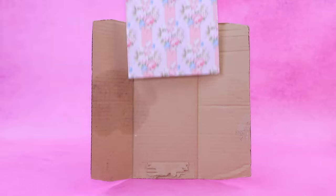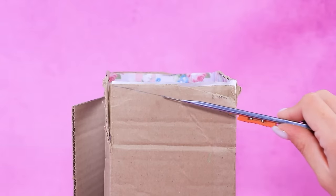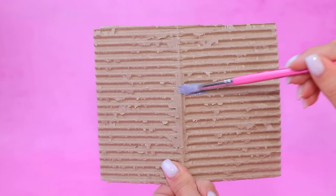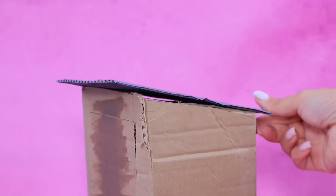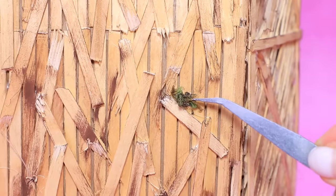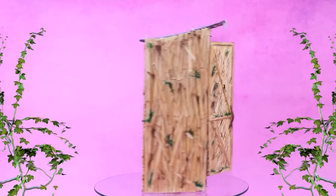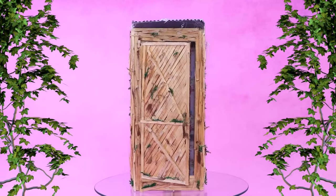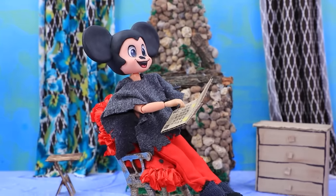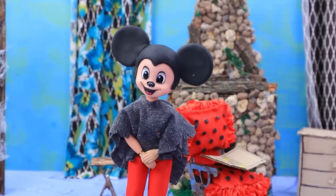Assemble a toilet cubicle from kraft cardboard — cut off the top and add a seat! Moss grew everywhere — done! This outdoor toilet can hardly be called convenient, but at least it is something! Mickey worked really hard — I need to go to the bathroom! But how can I stop working? I'll take my laptop with me!